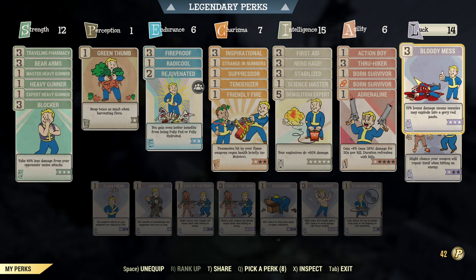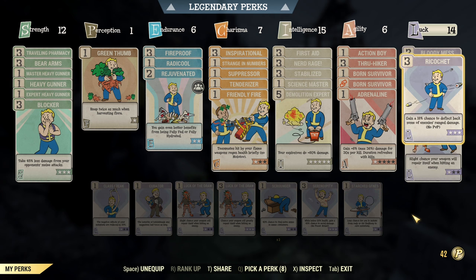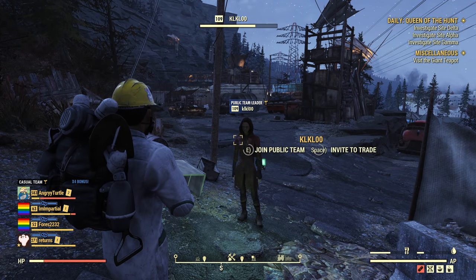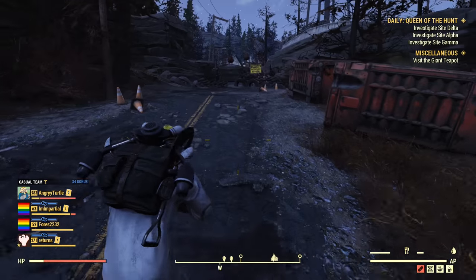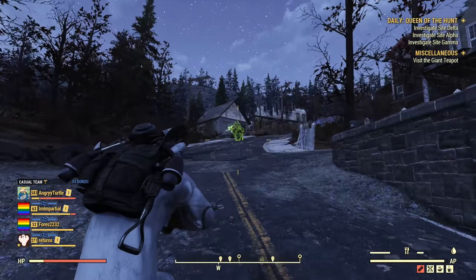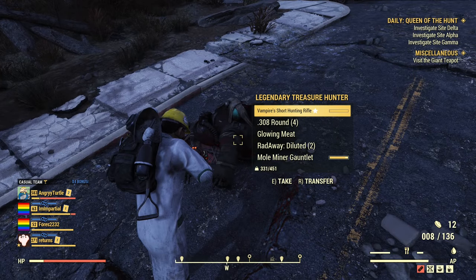I have Bloody Mess in here because Demolition Expert is multiplicative with other damage perks, and I don't have any Shotgunner perks. I also do not have any critical-related perks, because as I mentioned in my explosives video, crits do not apply to explosions — plain and simple. Now to demonstrate — we'll ask some super mutants and a treasure hunter to assist us. As I shoot with no charge, two shots down, two shots down — easy, plain and simple.